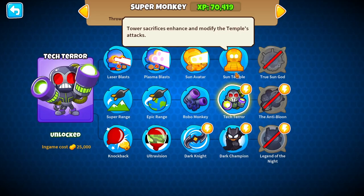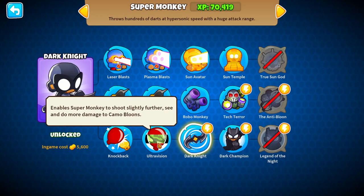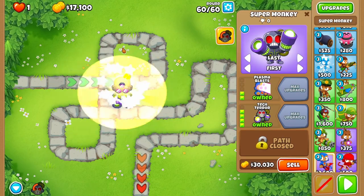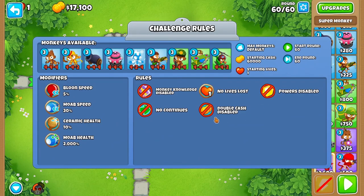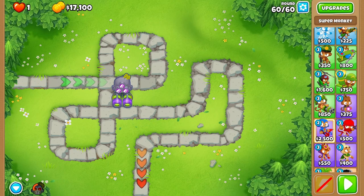Thinking about the best fourth tiers that I can get in the game, I'm thinking super monkey. Can we afford anything? We won't have enough for a dark champion just because of the upgrades before it, but we can go for like attack terror. I don't believe there's camo balloons, but I'll take a look real quick. Nope, no camo balloons in sight. We got $17,000 to get something else.